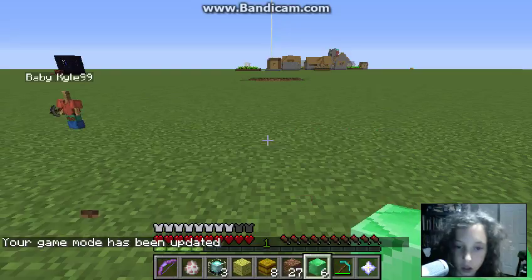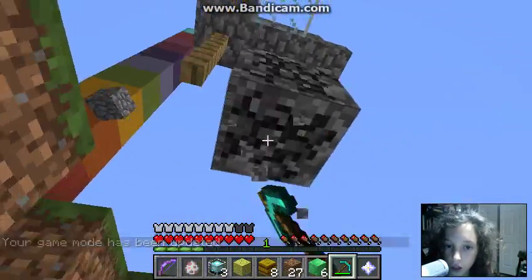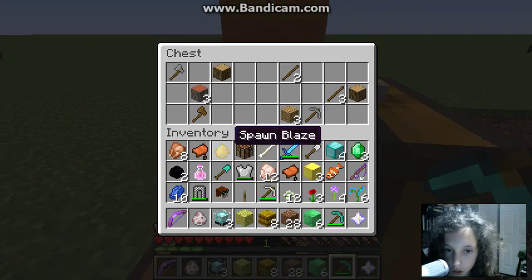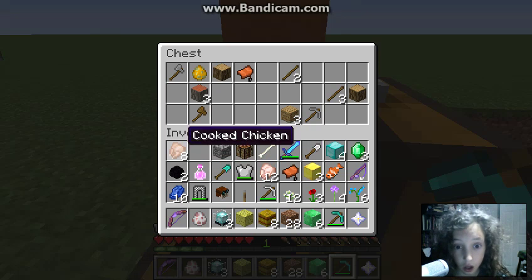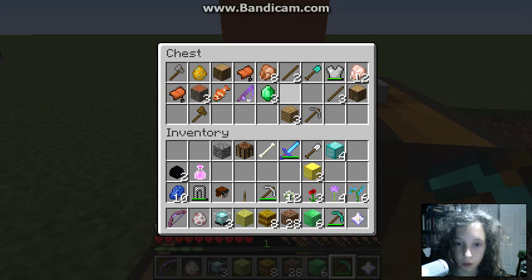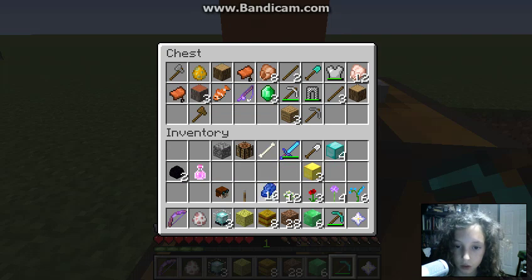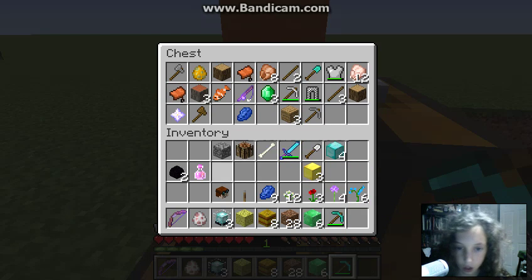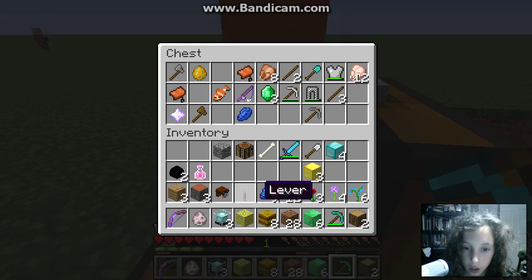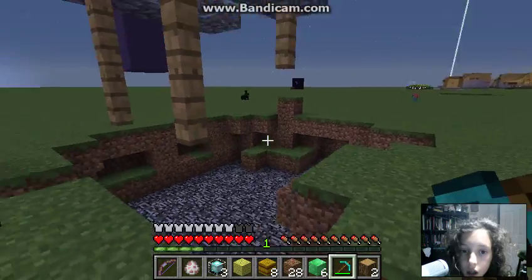I'm gonna grab all this. I'm gonna grab the blocks in the well. I'm gonna store all the stuff that aren't blocks. I'm gonna store these items. The flowers are blocks. I don't need that. Oh yeah, I do need those — I don't need one of them. I'm gonna get rid of another star. I'm gonna grab these blocks of wood because they're blocks and they came from my chest. Get rid of the bun, okay.